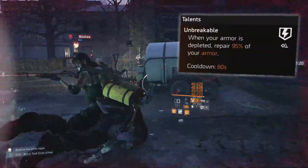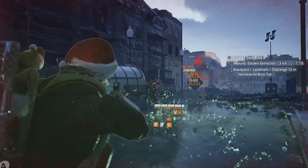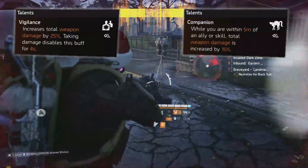While four armor cores is slightly below average for rogue builds, the chest talent Unbreakable and the backpack talent Adrenaline Rush are not. You already have a ton of survivability with this build, so you could swap out Adrenaline Rush for either Vigilance or Companion for some extra damage output.